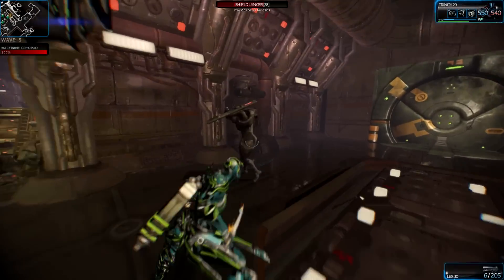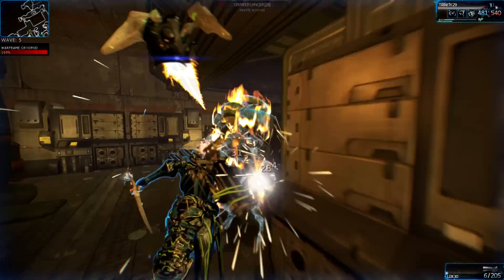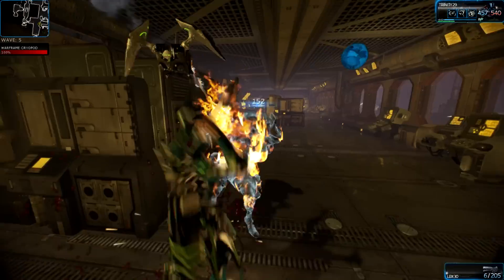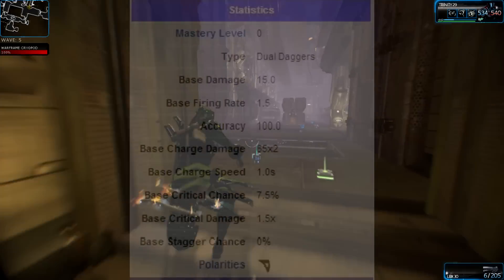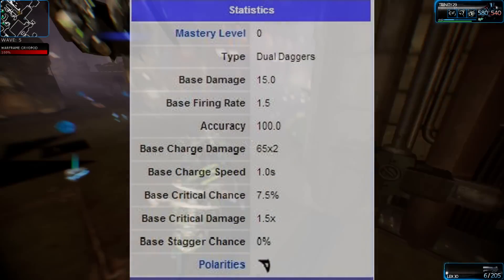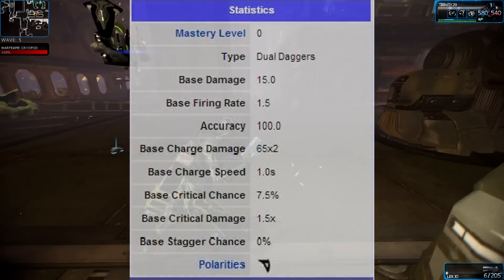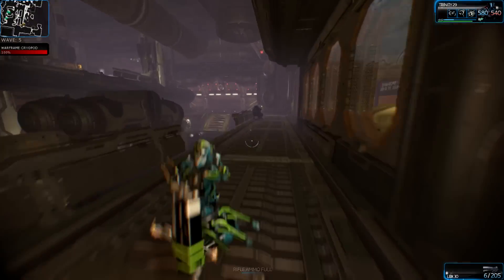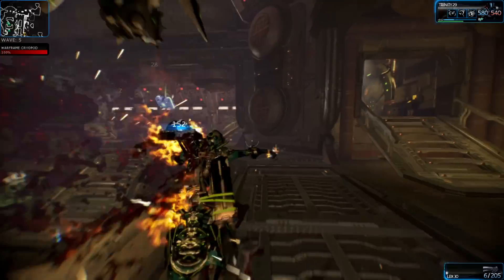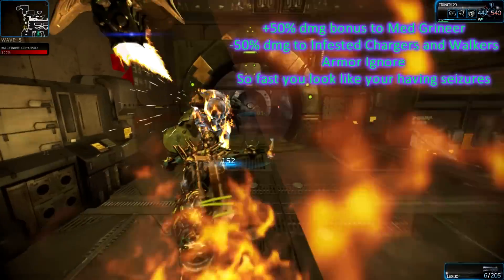What's up YouTube, it's your boy Tits here, and today we're gonna take a look at the almighty Fang Blades — almighty against Grineer at least, as you'll see me just shred through some Grineer here. It looks like I'm having convulsions; I'll just randomly start meleeing just because it's funny. This weapon is just ridiculously fast.